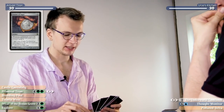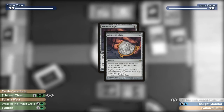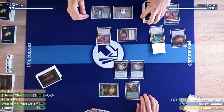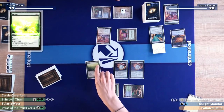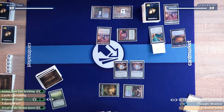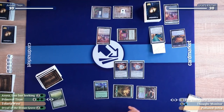So many amulets of vigor! I'll tap it again to produce green before the second trigger resolves, then the second trigger untaps it again and I can tap for another green mana. That's such a complicated way to give yourself three mana. Three cards — two of them artifacts — to give me two mana, and I'll cast Explore. I'll draw my card off the Explore and get another land. It doesn't enter tapped since I control a Forest, so that's my turn.